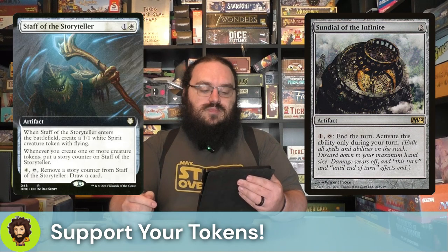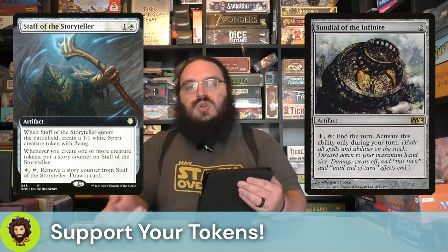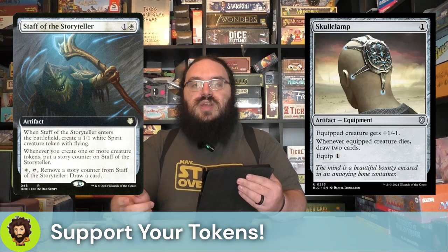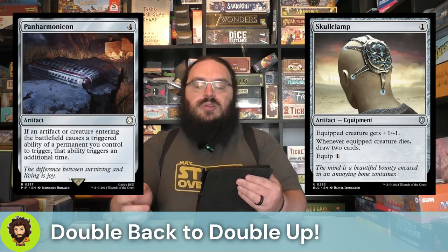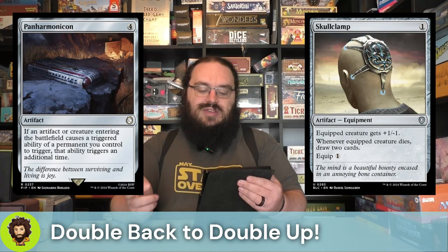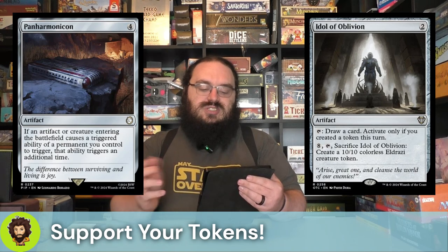Staff of the Storyteller is around the $2 mark, it's two mana. Whenever it enters, we create a spirit, and whenever we create one or more creature tokens, we get to put a story counter on it. Then for one, we could remove a counter to draw a card — just more card draw. Of course we're running Skull Clamp — these balloons are 1-1s by default, so may as well sack them for card draw. We're also running Panharmonicon, doubling up all of our ETB effects. Idol of Oblivion is more card draw — I really feel like maybe I went overboard, but again we are digging for combos so I think it's okay.